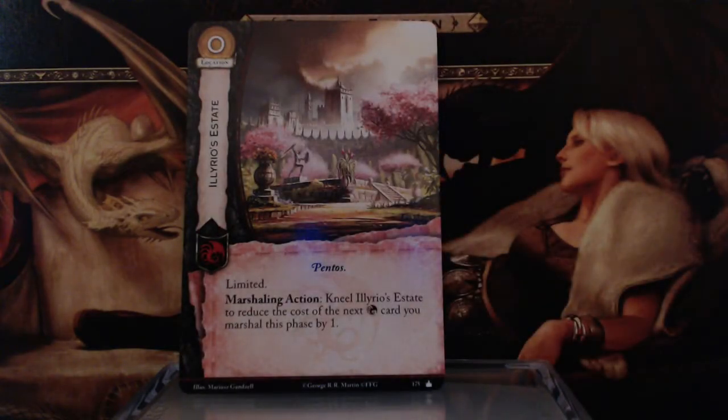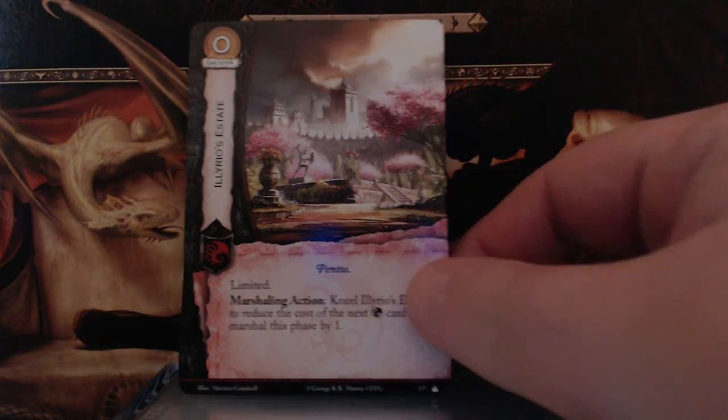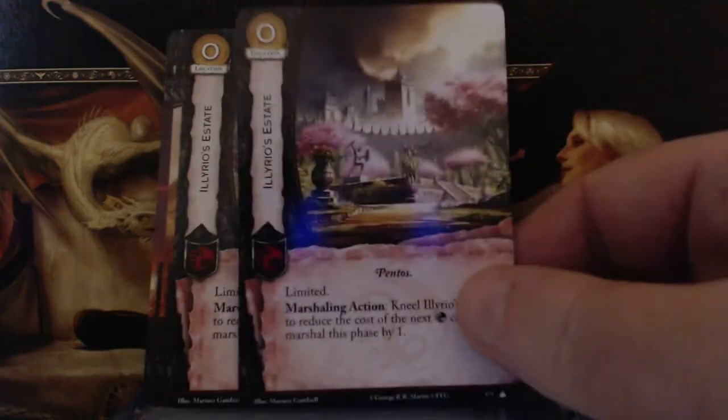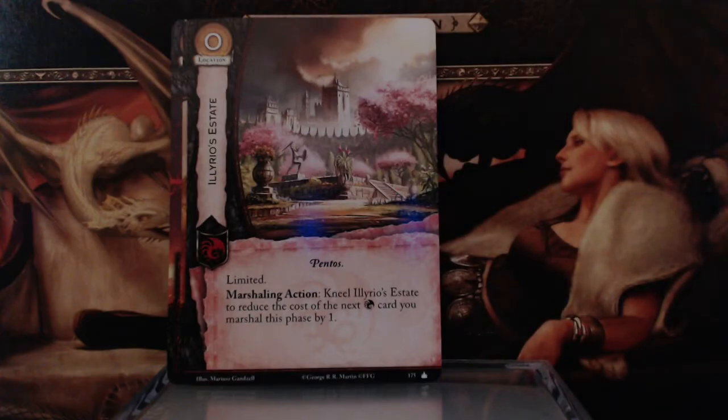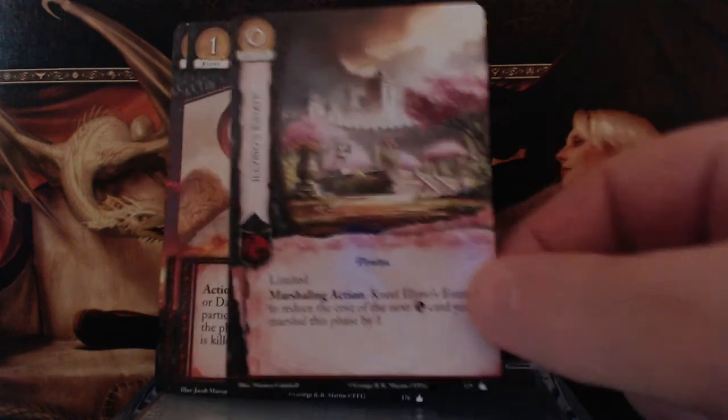Illyrio's Estate — 0 gold, Pentos keyword, limited. Marshaling action: kneel Illyrio's Estate to reduce the cost of the next Targaryen character you marshal this phase by 1. Combined with the Targaryen Loyalist, you're potentially reducing Targaryen cards by 2. It seems every house comes with 19 unique cards and one that's a double, and in this house it is Illyrio's Estate.